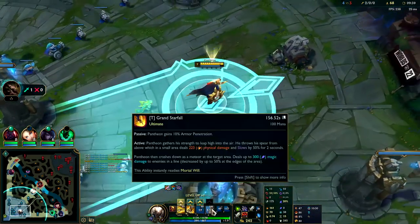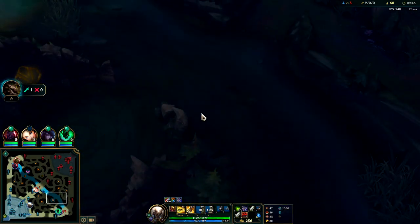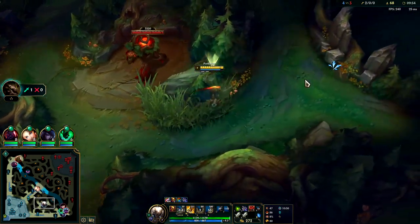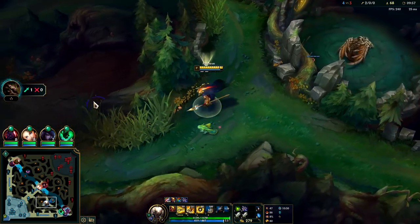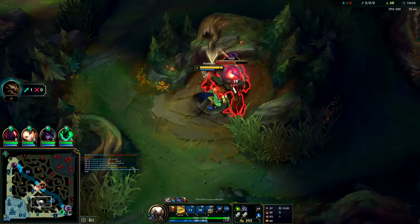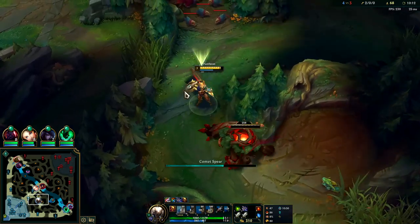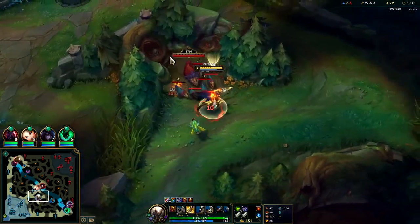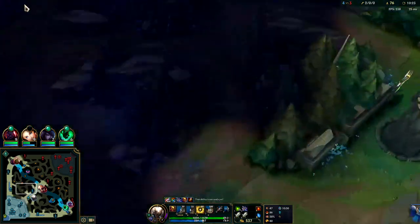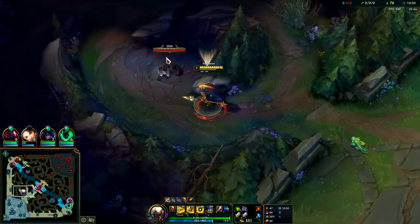Cancel our E, get the speed-up. There's a chance she still goes for dragon. I can't believe it was control warded just a second before we wanted to start it - people don't normally leave a control ward on dragon that early into the game. Auto attack, W, auto attack, Q. Then we'll pull it out - you can finish it off with another Q, you don't have to stand there and wait for the Q to come back up. Same thing with these. Our R is going to be up here in a moment.